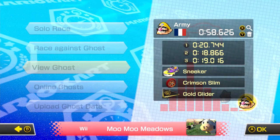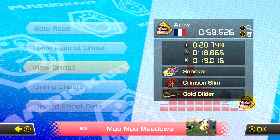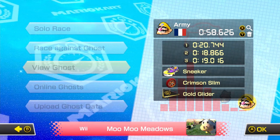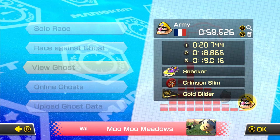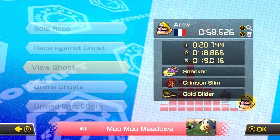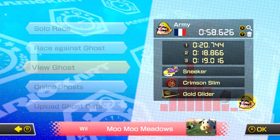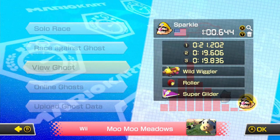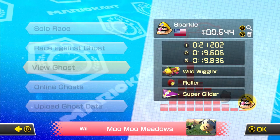For Moo Moo Meadows, the world record uses Wario, Sneaker, Crimson Slim, and Wario Wing. Since we're basically just driving around in circles without many opportunities for building up mini turbos, they use a build with a really high emphasis on speed. However, the handling on this build is kind of janky, and there's one strat in particular that's super annoying. So what I recommend is that you switch to Wario, Wiggler, Azure Rollers, and Superglider. You'll thank me later.